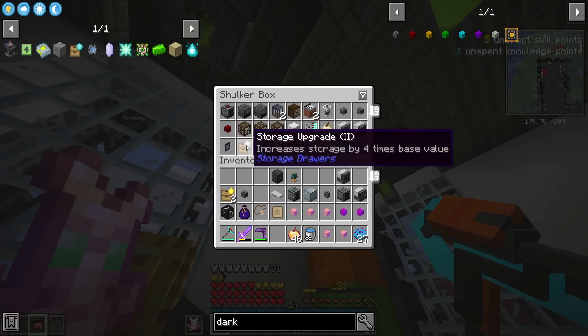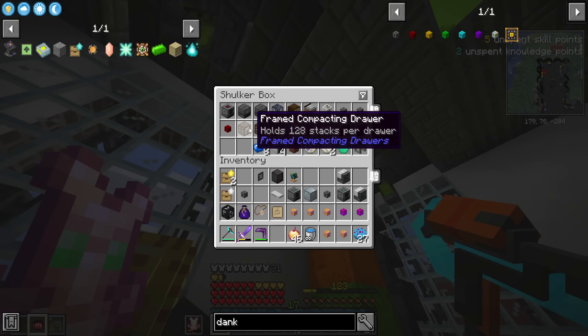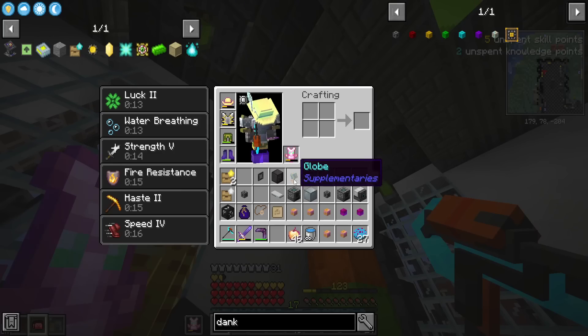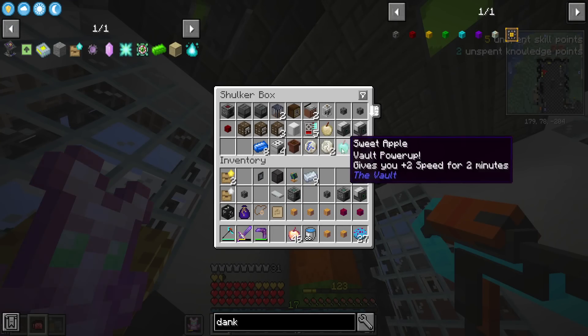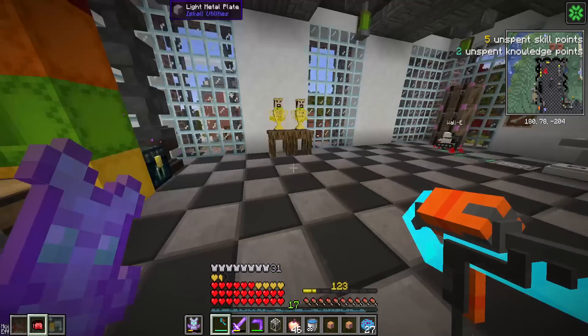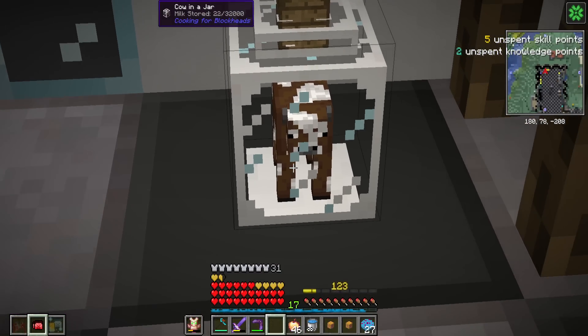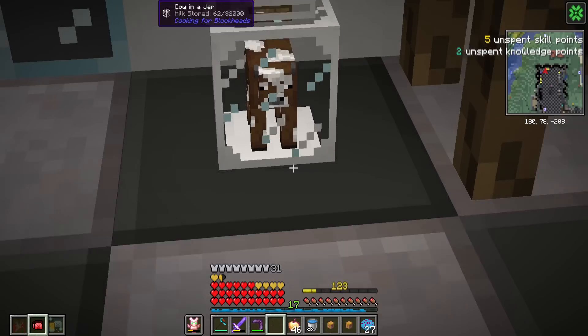A few upgrades for storage drawers, there's some manasteel which is useful, an import bus is nice, a bunch of random decorative items, some frame drawers, some clocks, some cooking tables, a block of osmium, a diving board, some decks — just a bunch of random stuff really. What's pretty cool is we managed to grab a cow in a jar, which can be used as an infinite source of milk. You can see at the top of the tooltip it says gathering milk.